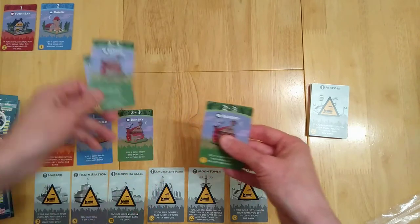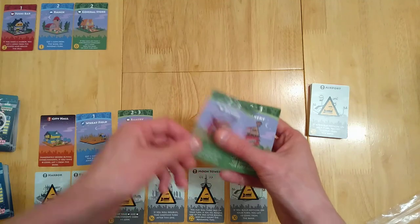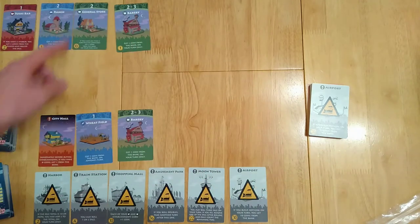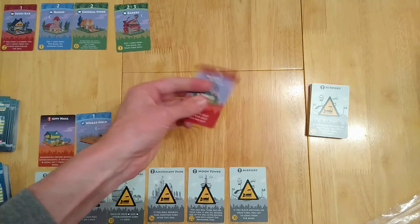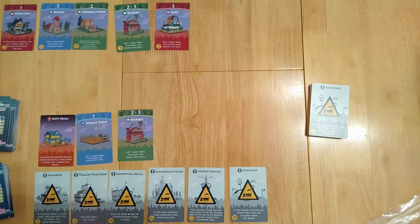A sushi bar: if you happen to roll a one and you have a harbour, you get three coins — the person who rolled it. Red cards basically let you take coins from somebody else. A bakery — it goes directly on top of the other card. We have a general store: if you have fewer than two constructed landmarks, get two coins from the bank on your turn only, for values one to six. And we have a cafe: get one coin from the player who rolled the dice. And the ranch: get one coin from the bank on anyone's turn.